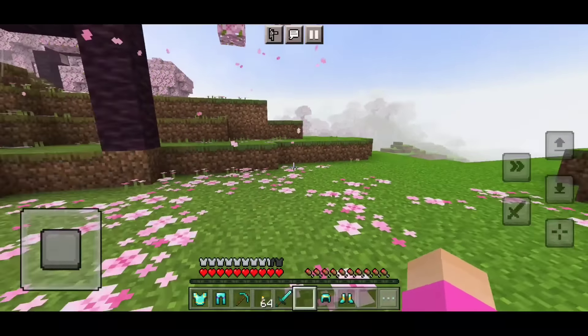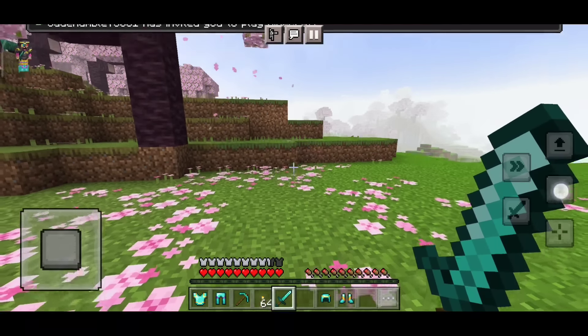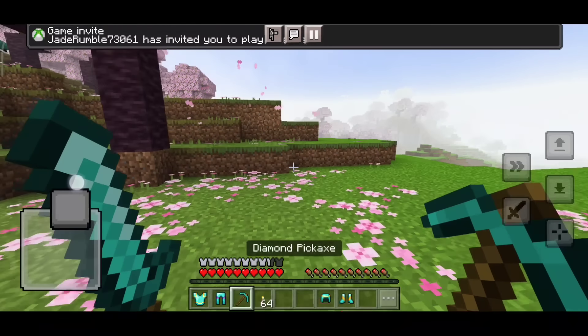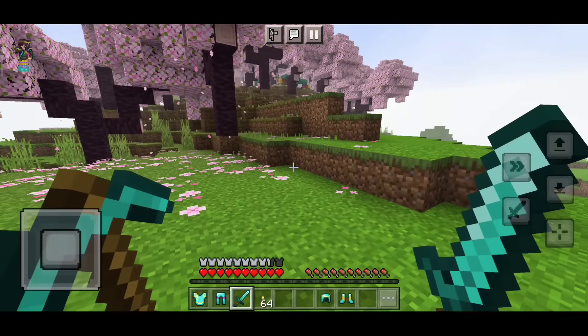Just keep an item in your hand — like this sword. You need to crouch here three times. This works in the new controls. If you crouch, you will go to the off-hand. In the second hand slot, you can place any item. Then crouch again and it will change.